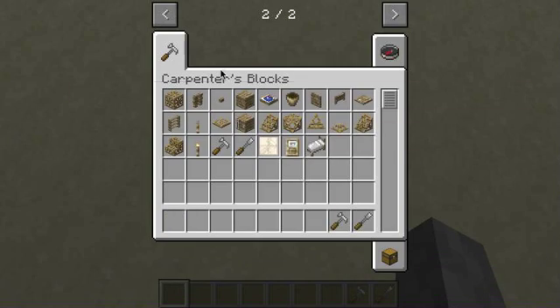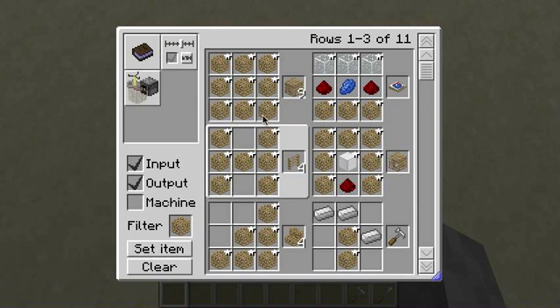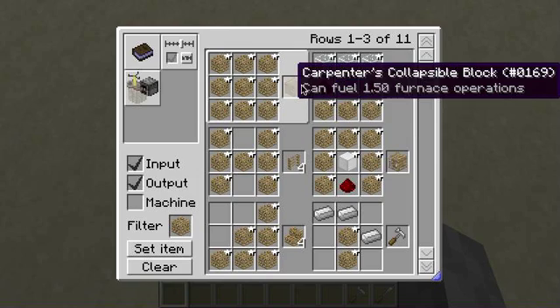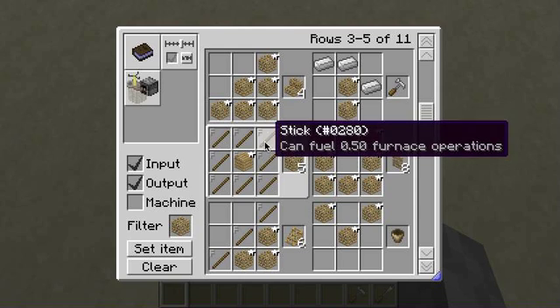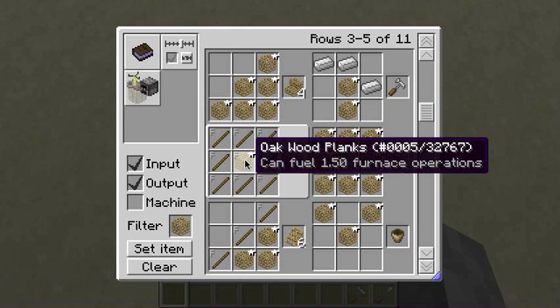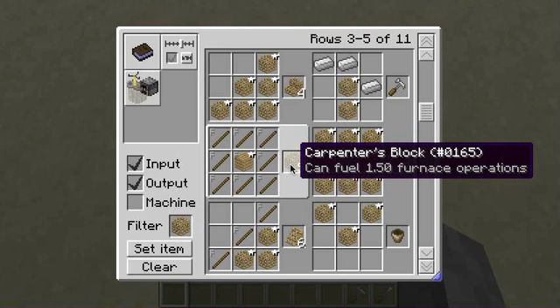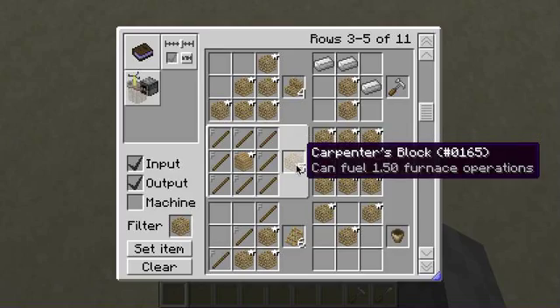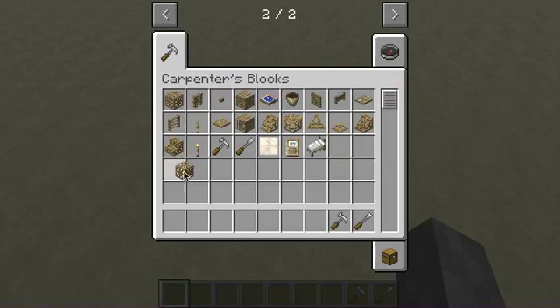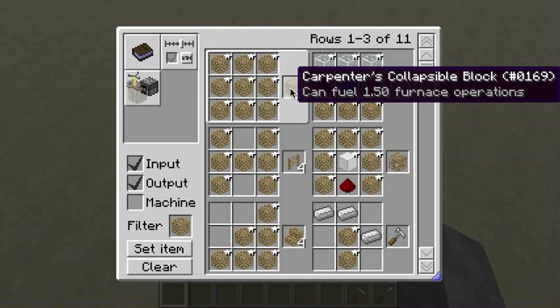What it is, is all of these — it adds Carpenter's Blocks, and the way the mod works — so you craft a Carpenter's Block. Let me see if I can find the specific one. You can put eight sticks around a single wood plank — it has to be oak wood it looks like, but it might be different — and you get five Carpenter's Blocks. I'm going to go through all the crafting recipes right now so that I don't have to go through them as we go.